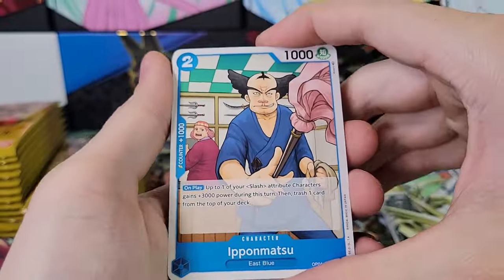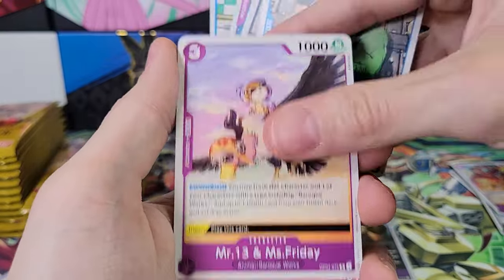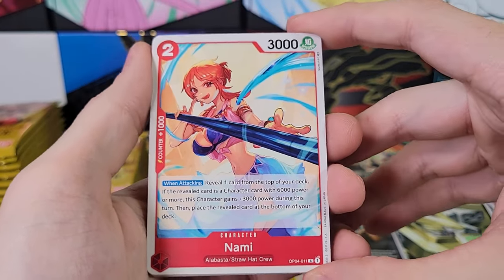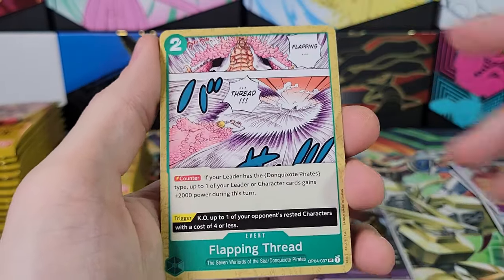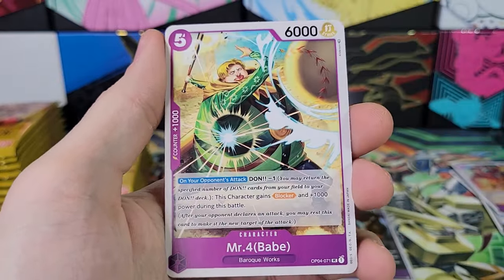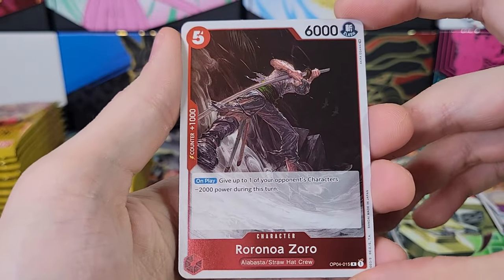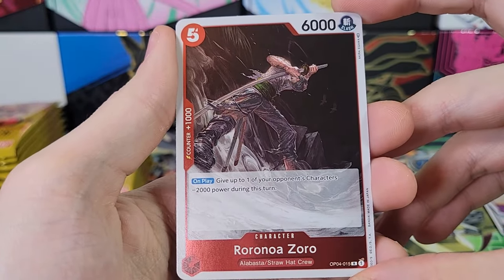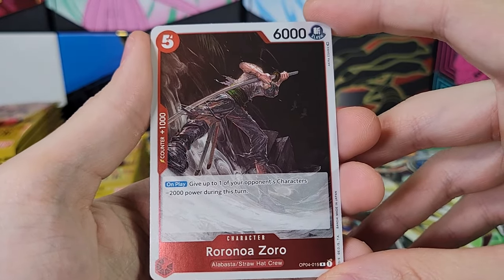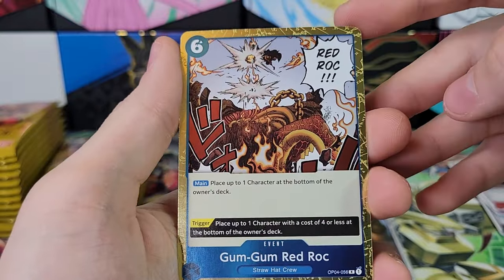Let me know what that's about — I actually don't know how to play this game. So this is the second box of One Piece I have ever opened. So feel free to tell me what information you have about the game in the comments. Mr. Four. We've got Roronoa Zoro. And Gum Gum Red Rock.